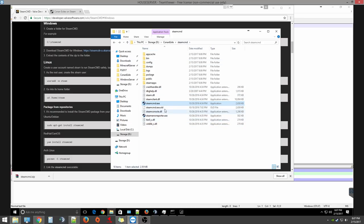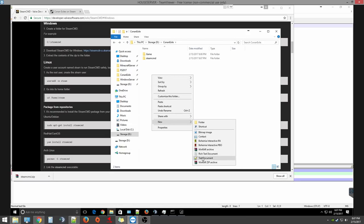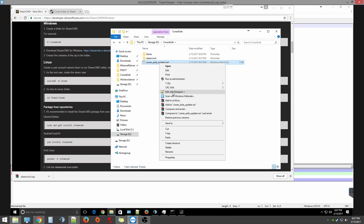Once SteamCMD is done, go ahead and type 'exit' or just close it out. Now we need to install the game, so we're going to make a batch file in this folder. It's going to be called 'conan_exile_updater.bat'. Yes, you want to change the extension to .bat. Go ahead and open that in Notepad.